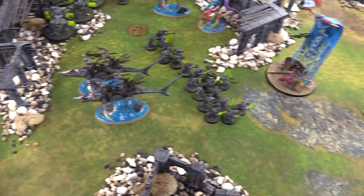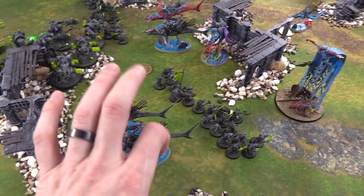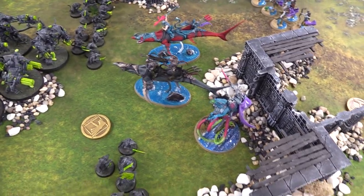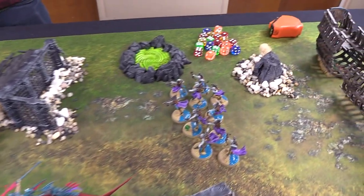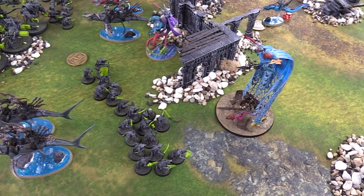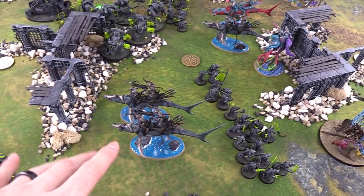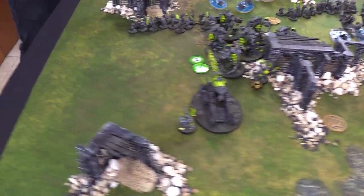End of Deepkin Turn 2 Movement Phase. All the Sharks advancing, both getting just over enough to clear the Clan Rats, pinning them in. General moving up into the center ready to do his awesome command ability. Other Sharks moving over ready to charge into the Storm Fiends. Reavers advancing up ready to lay down arrow fire and get rid of the Clan Rats. The Aspect staring down at the poor Clan Rats. Torrin not shooting with the Sharks this turn because he wants to charge with them, but a wicked volley incoming from the Reavers.